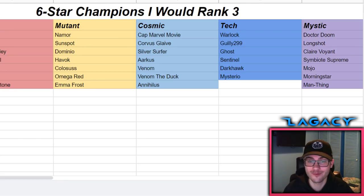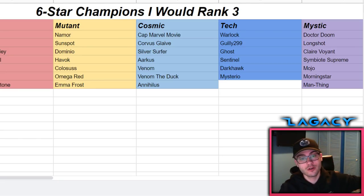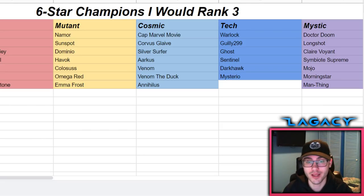Then we have Ghost - if you don't have her as a five star, you could rank her at the top of your list. But at rank two she can already do work, and the signature and prestige factors still apply. Then Sentinel, who I do have but isn't awakened - he could make a solid rank three but would need to be awakened. Then Dark Hawk, who could be a good rank three but you want him at high signature level.